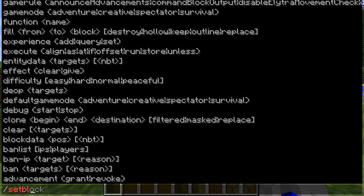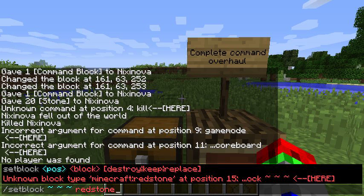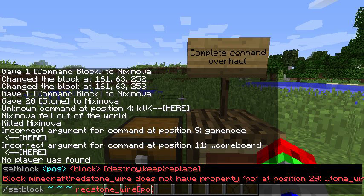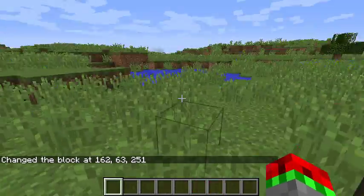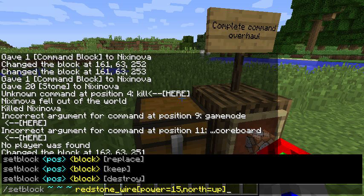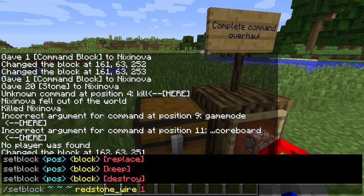Setblock can now have the NBT data and the block data inside the tag. So with the brackets, you can now specify things like power 15, north, up — stuff like that. Before, you'd have something like redstone wire with just a number like 14 — random numbers that don't mean anything. So those have changed to named block states.